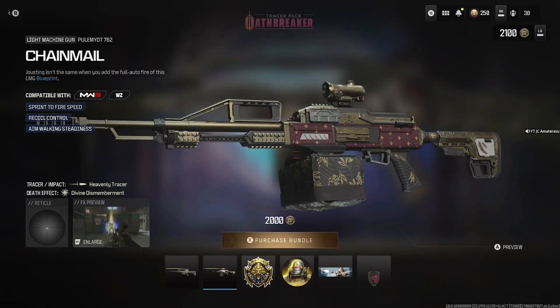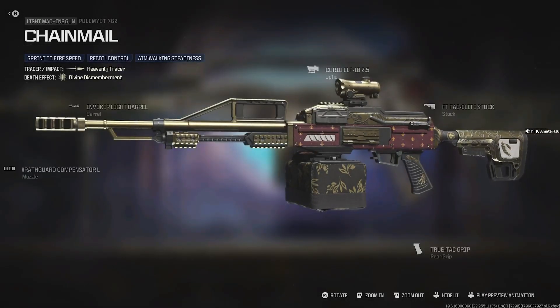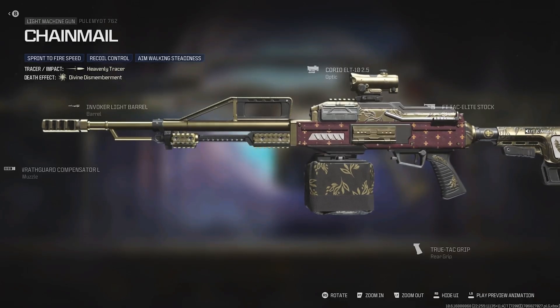Let's get the Pulemyot 762 — sprint-to-fire speed, recoil control, and aim walking steadiness. It also has a nice camo on it. The bottom drum is literally covered up. The fabric on it is actually lit, and it's got a 2.5x optic on it. Nice gun build overall.